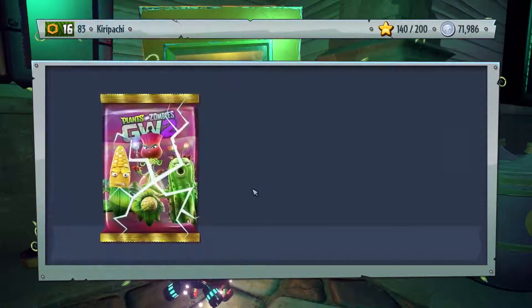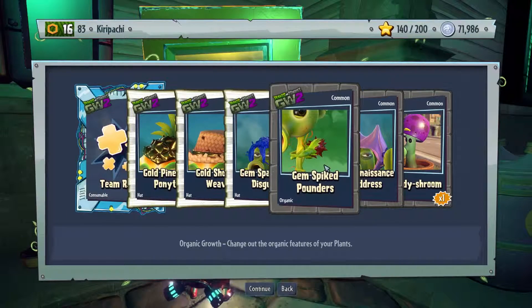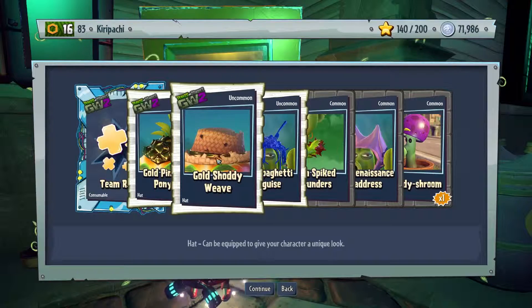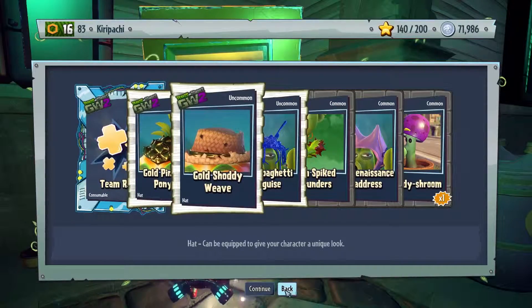Let's try opening one of these for the plants. Skettish room, renaissance headdress, gem spiked pounders, gem spaghetti disguise, gold shoddy weave, gold pineapple ponytail, and three team retry. Okay.